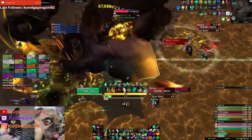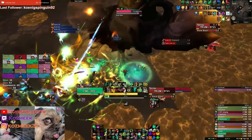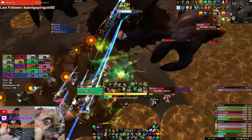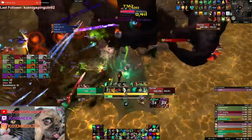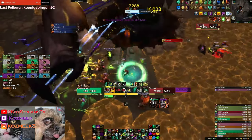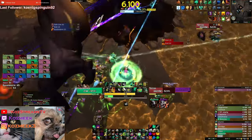Today we've created a raid boss tier list specifically for tank design. What that means is this tier list is going to go through the Vault of Incarnates, and we're going to take a look at how each boss feels from a tank perspective only. So you're probably wondering how are we going to rank these bosses? What markers are we going to use to identify whether the boss is well designed or poorly designed?